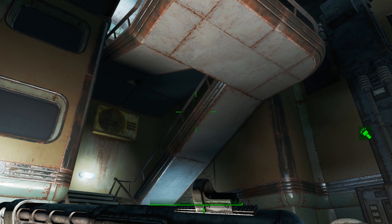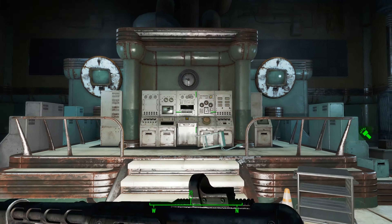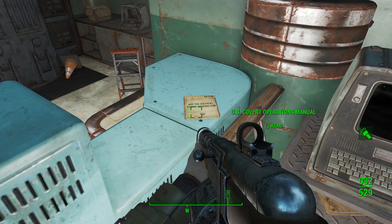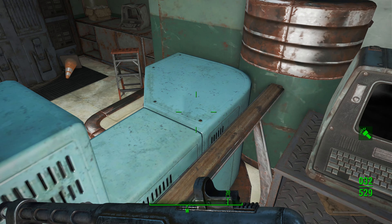There are some synths walking around in here, but outside of that nothing too important. When you get all the way down to the bottom level and you get to these computer banks, head up these stairs over to your left, and back here on top of these you're going to find this one. Alright, so take that.